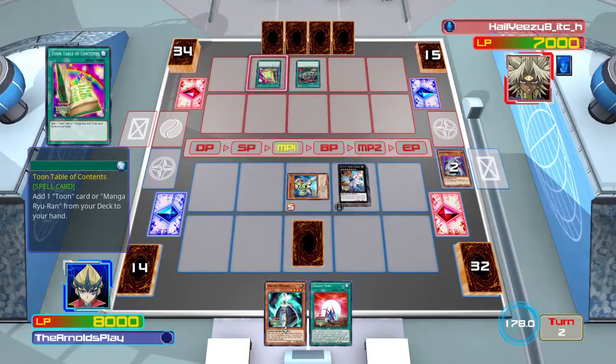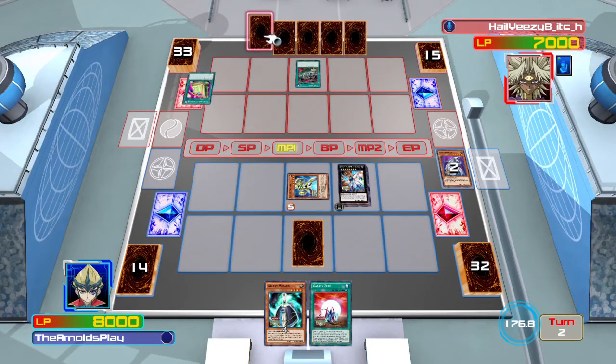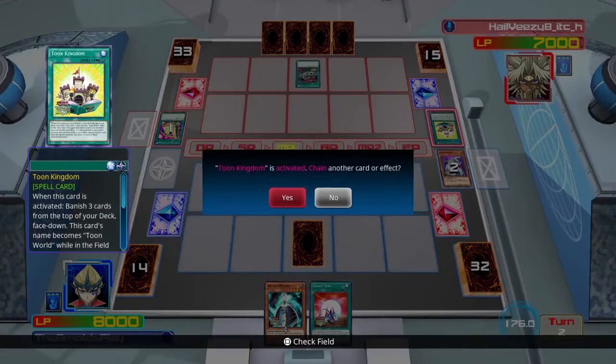That's kind of the key with this deck — it's very important to have effects which can activate during either player's turn and disrupt your opponent's plays to keep your position safe. Because if you lose your monsters, you're not going to have a good option for generating advantage or making a comeback since you've lost all your resources.